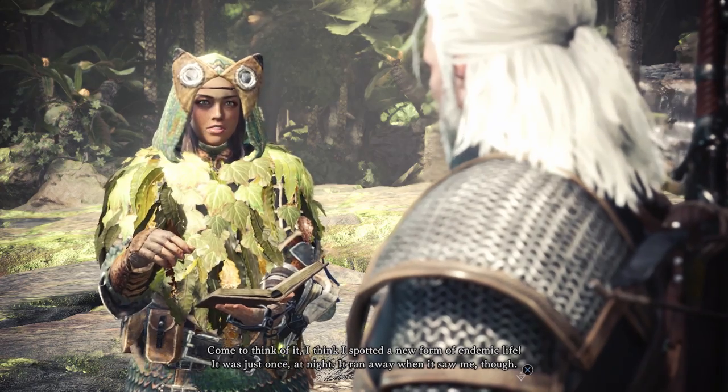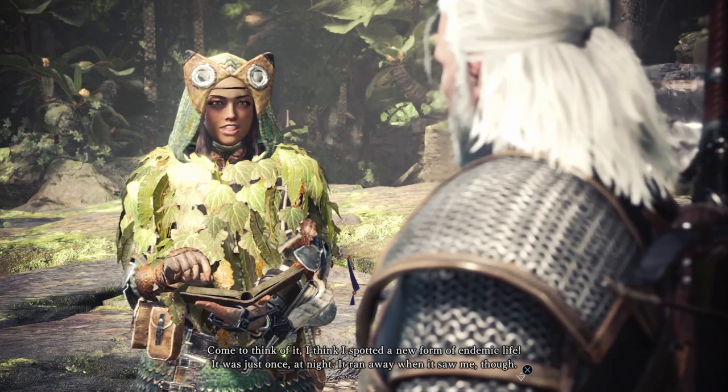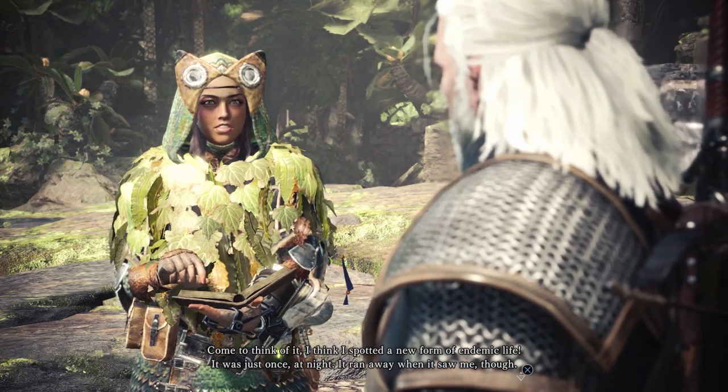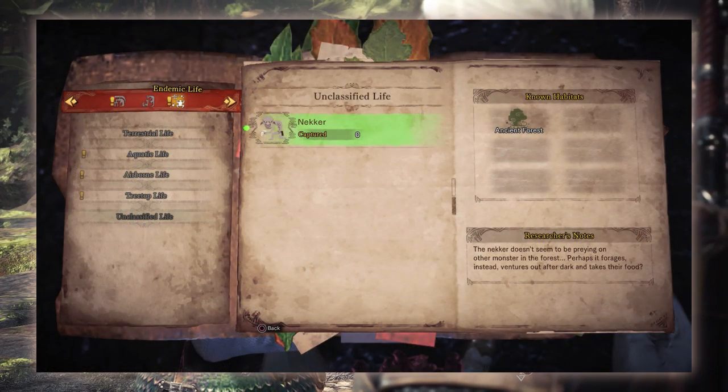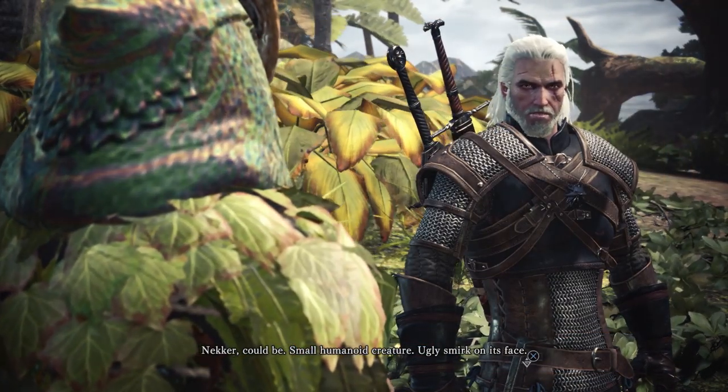By playing the special assignment Trouble in the Ancient Forest, you can learn a little bit of information from the endemic life researcher about the creature's habits — it only comes out at night and it seems to be more of a scavenger than a monster that actually attacks other creatures.